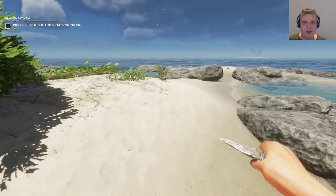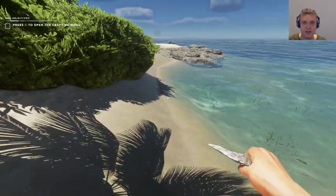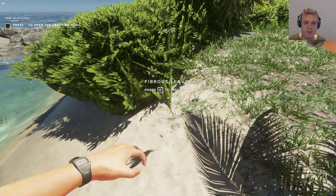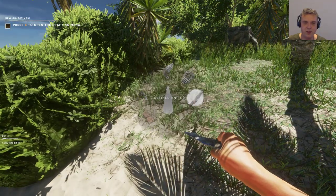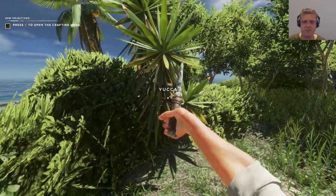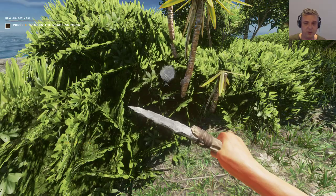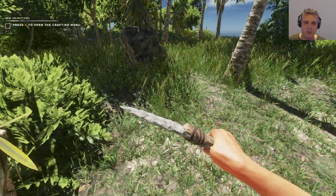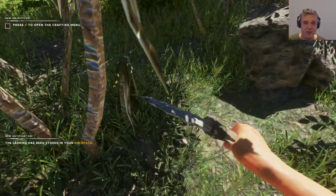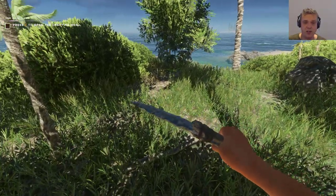Aloe vera plant here - just circle the island quickly and get what we can. I think I'm full - we can grab the sticks. What I should really make is a knife. It lets me sometimes, sometimes it doesn't because it's full - this works a little bit strange sometimes. It's hard to see the fibrous leaves but there are three yucca plants here which makes me really happy. I think we should make base camp over here - it's a good nice place in the shade.